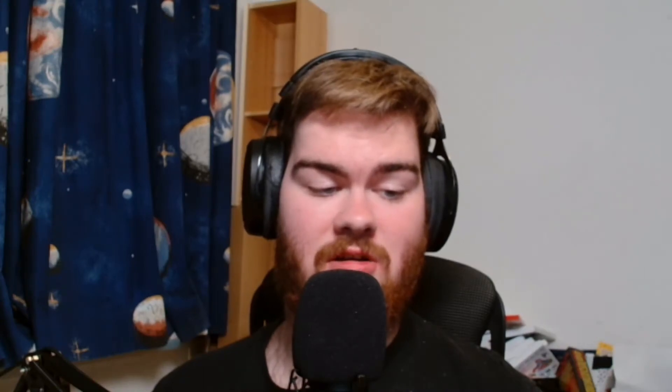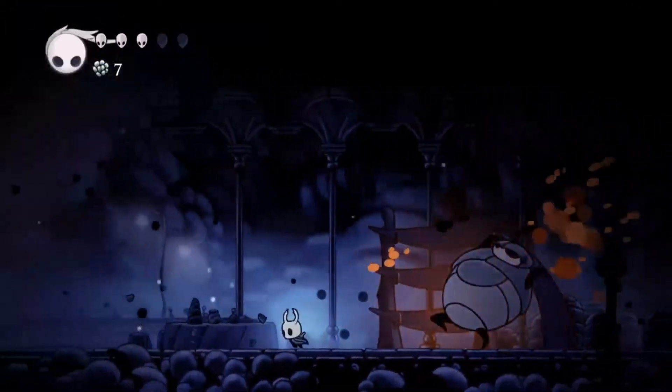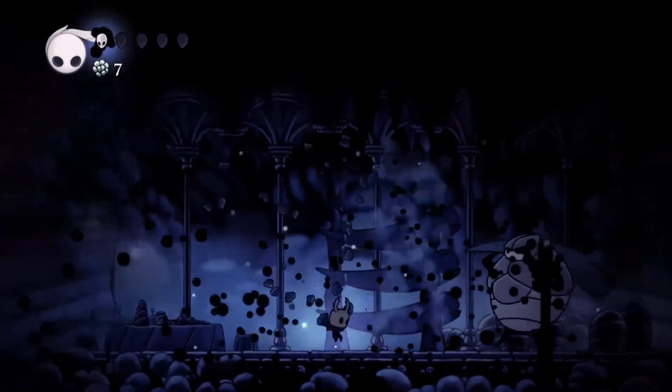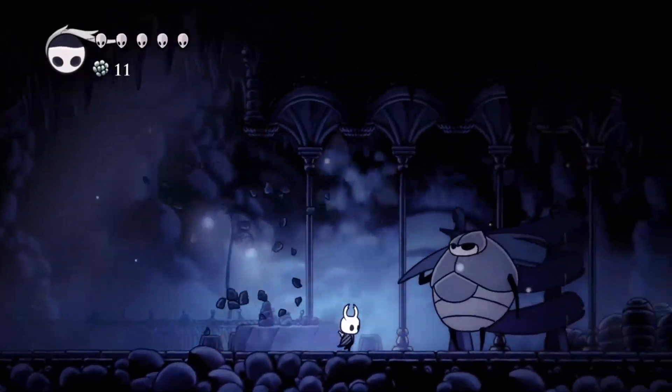The husk guard only has two attacks — yeah, only two. It does not matter if it's hitless or not, just kill him. His two attacks are an overhead slam where he slams the ground in front of you, and a shockwave attack where he jumps backwards creating a shockwave. He creates that with his stick body. Don't forget to jump over the shockwaves — they come fast.